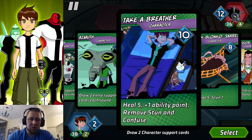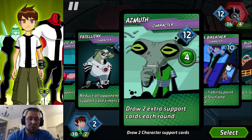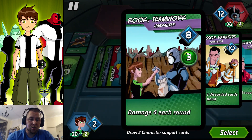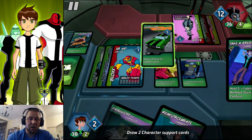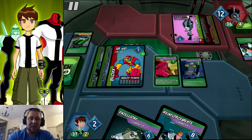What's this? Draw two extra support cards — yeah, let's use that so we can actually get some support cards out. I love that card. Heal five, one ability point, stun removal — that's good. Draw two extra cards each round. Reduce all — that's a good card actually. Four damage each round. That actually is really... I'm going to do that one because it can really come in handy when we need it.